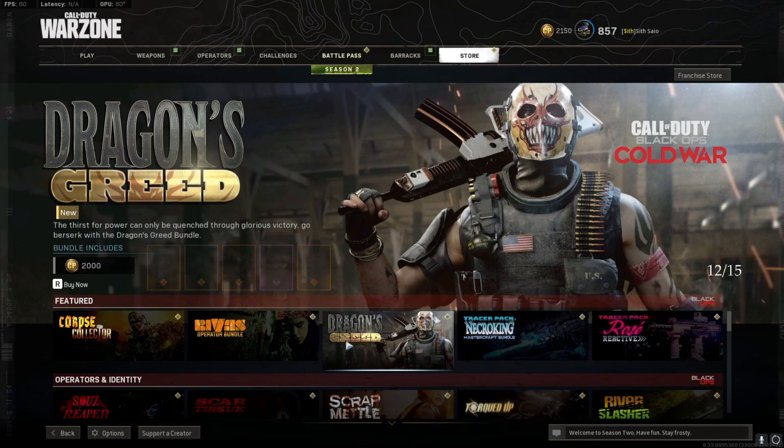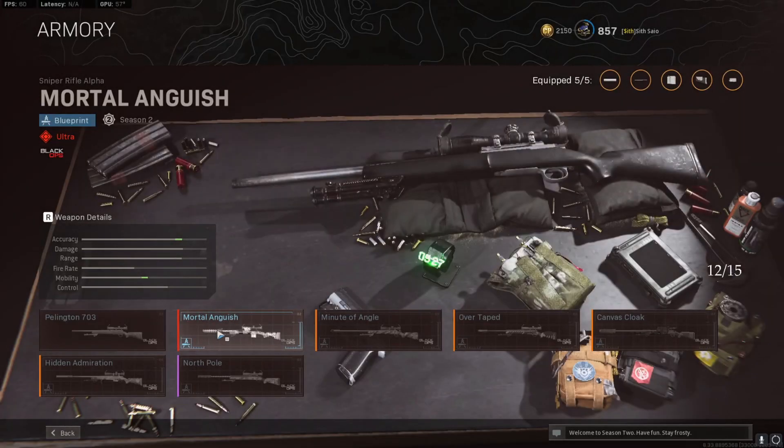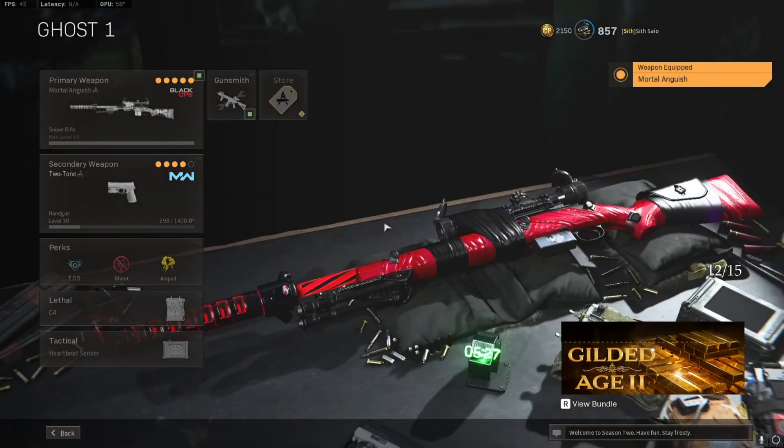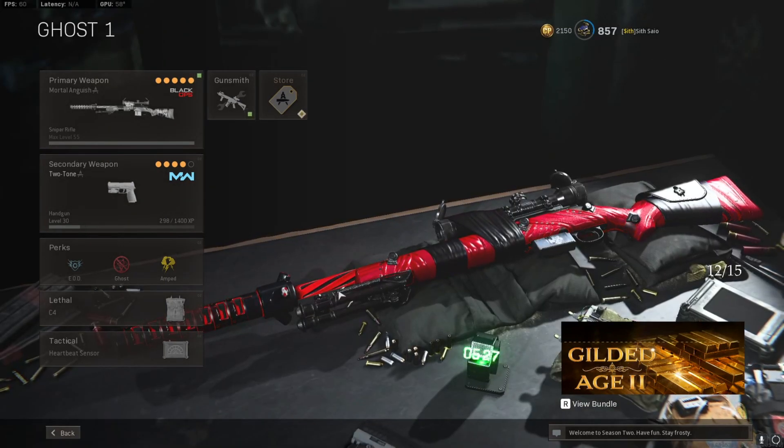The reason you guys are not seeing me get the Hellscream and the new sniper is because I already have those guns. If I show my weapon and we look for the Pellington, as you can see I have the Mortal Anguish — the Hellscream Pellington. I already have this gun unlocked. This is exactly how I did it.